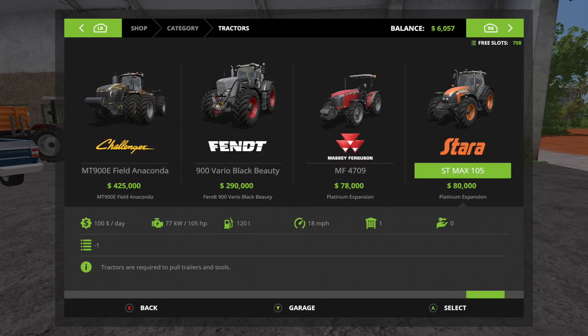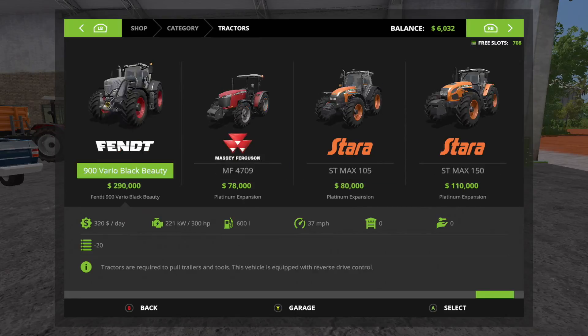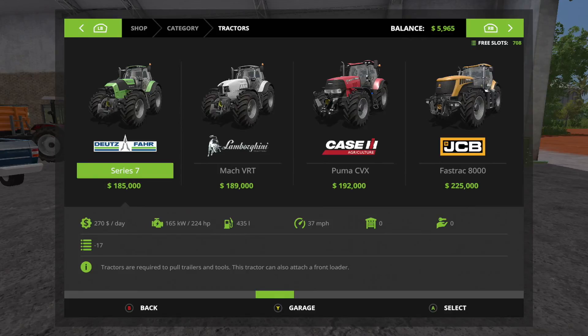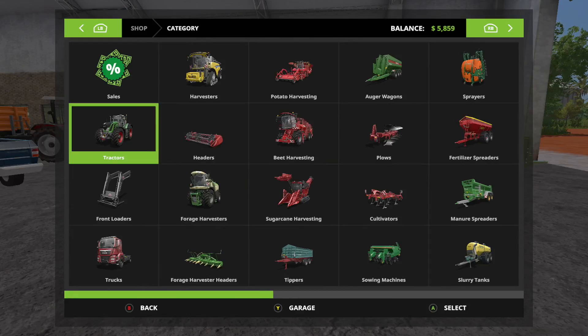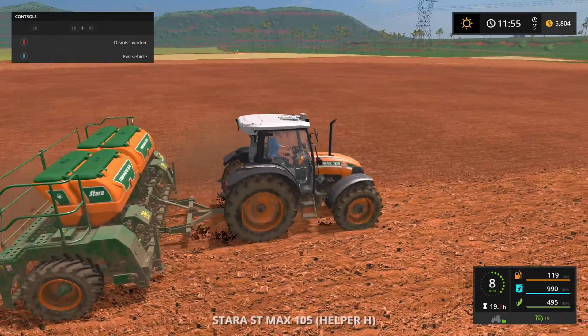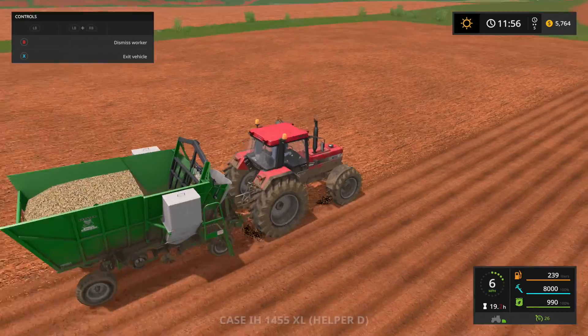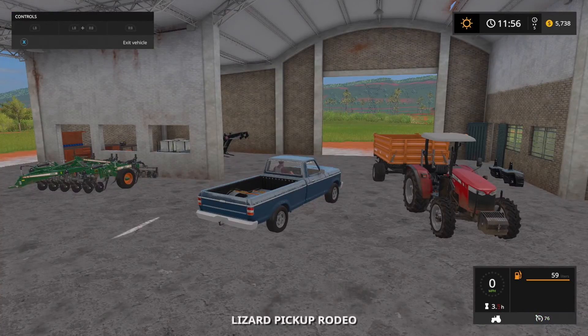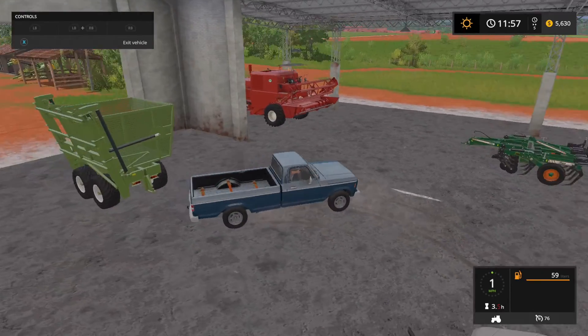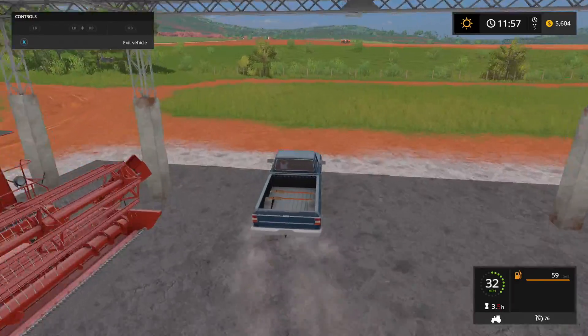We are losing money rapidly — like rapidly. We had $13,000 a little bit ago and now we're down to five. We can borrow some from the bank, but I really didn't want to do that right off. So maybe what we'll do is do a couple of jobs. I notice there was a job up here.